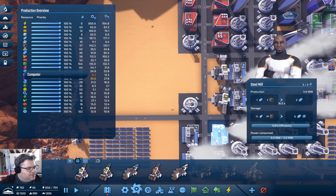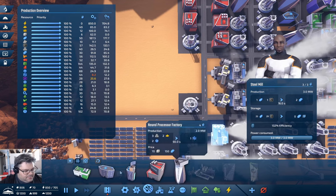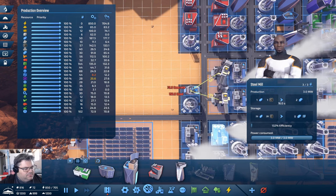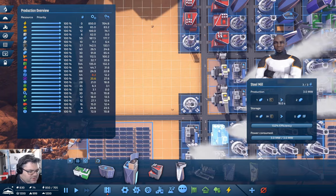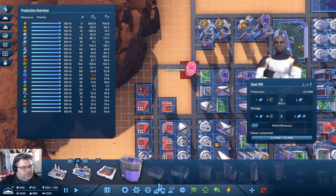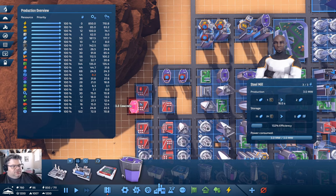We need neural processors. That needs a bunch of steel. What is this — the computers? That's going to be the computer factory. We could put one here and another one here. And now we're down to neural processors.